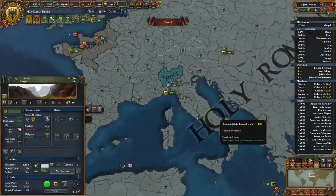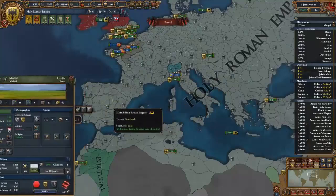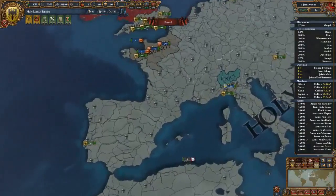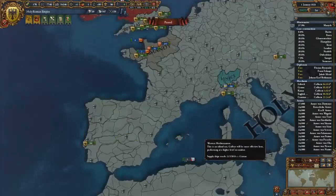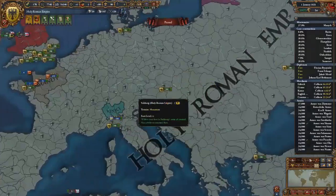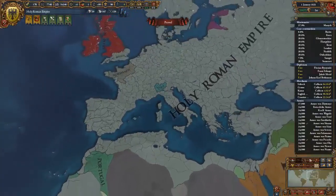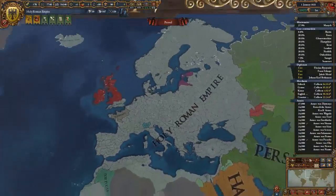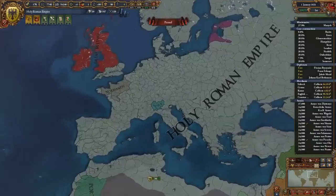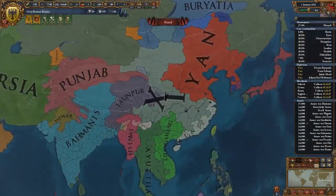Spain had annexed southern Italy — Naples. They were Habsburg, so I claimed their throne, declared war on them, and it was quite the Pyrrhic victory. I think more people died on my side than on Spain's, although I did win the war. I got the personal union for Spain and spent about five to ten years recovering. This is probably one of the best empires I've ever done — this is fully Ironman. The Holy Roman Empire isn't the easiest thing to achieve, but it's not the hardest either.